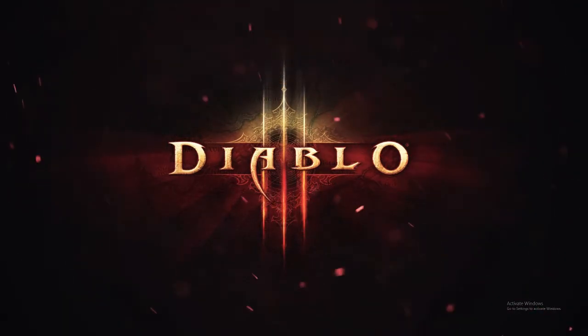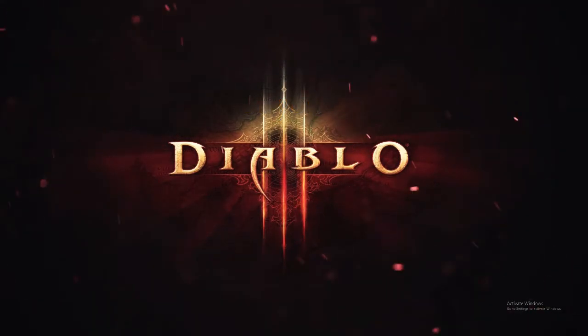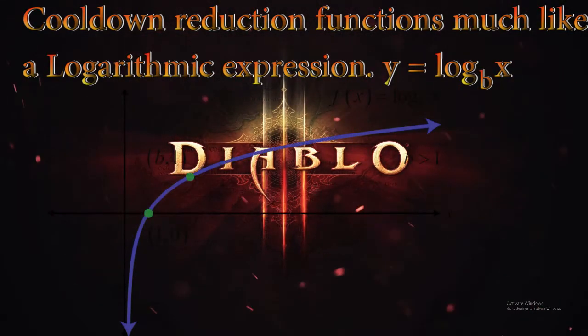Something that we've all noticed with cooldown reduction is that it's not cumulative. In easier terms, you can't just add up all of your cooldown reduction from your gear, paragon, and gems to get a true cooldown reduction value. Cooldown reduction functions much like a logarithmic expression. If you don't know what that means, here's a picture illustrating the general direction that cooldown reduction follows.